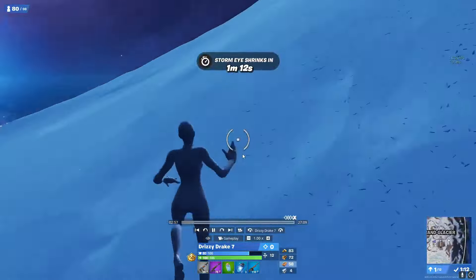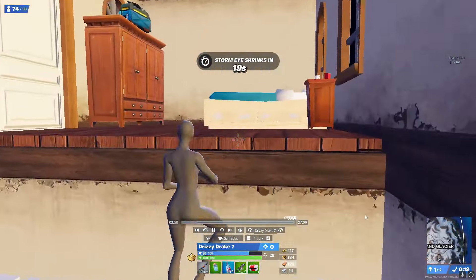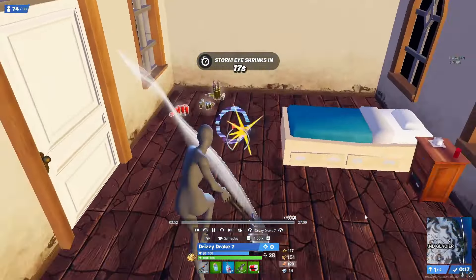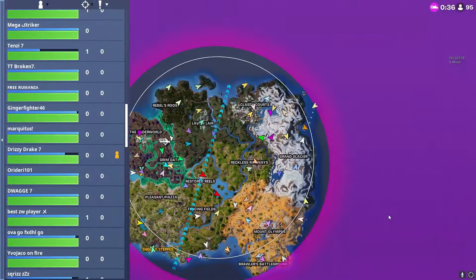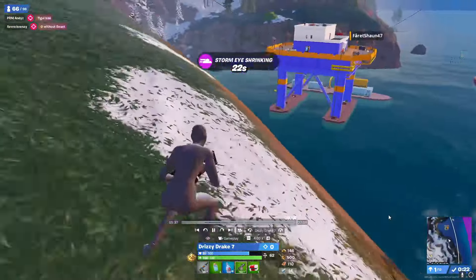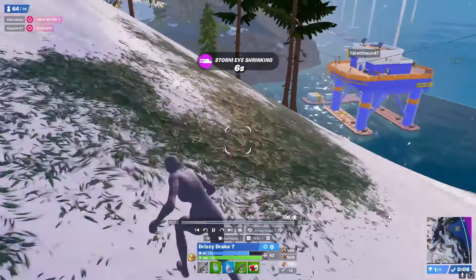He ends up looting the hotel just outside Grand Glacier, showing that even if you have to disengage from your POI, there is always a possible little POI to find, like this hotel that's unlooted. He's moving around the edge of the map — he's in first zone, so it's a pretty easy rotate. He doesn't really have to do a whole lot, just looking for extra spots to loot and to expand his mats a little bit.